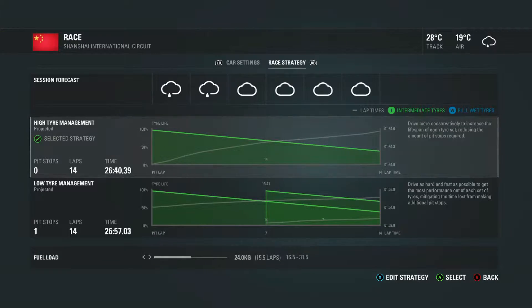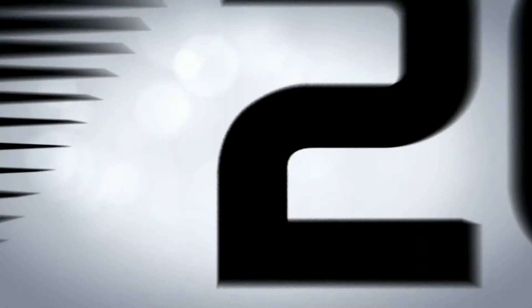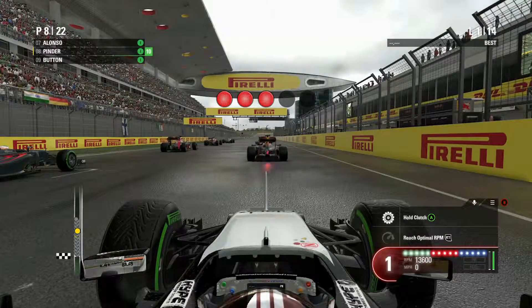It's a wet race, and I will be going with intermediate tyres until the end, it seems — my team is saying. Although it does seem like it will be getting drier as the race goes on; it seems the clouds at the top — the race will stop raining. So I might be able to go onto a dry set of tyres. But let's start the race as we go to five red lights.